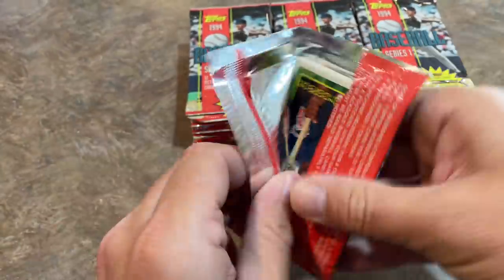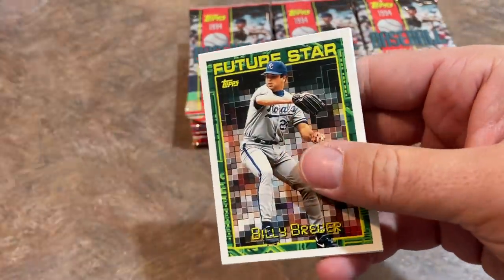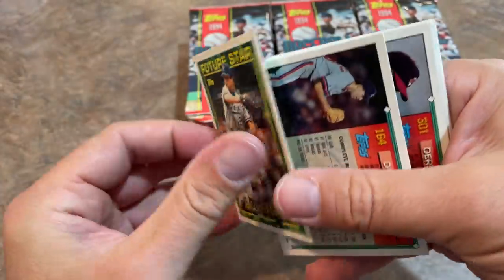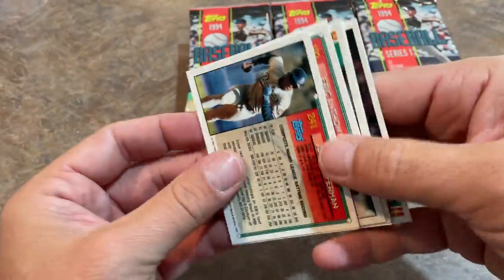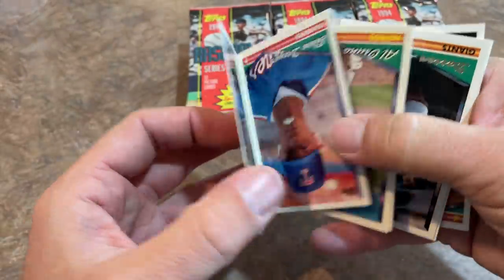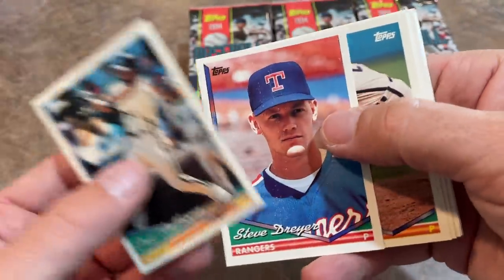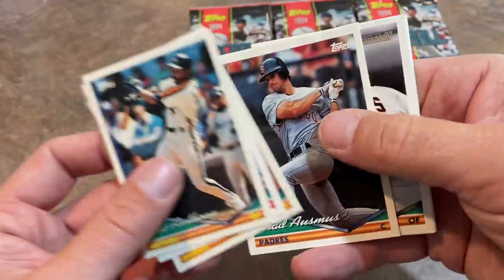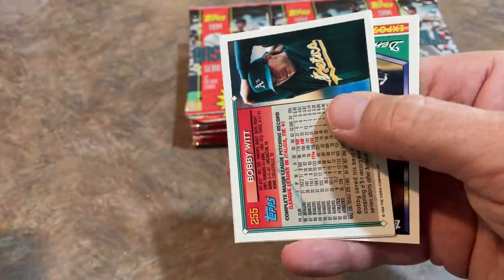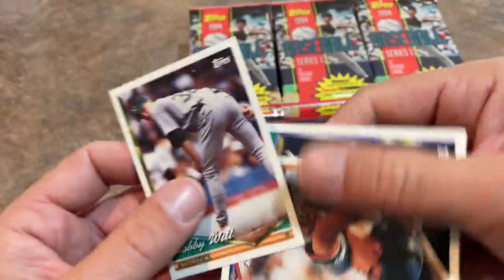Next pack — end of the first stack. Garrett Anderson had a great career. Now, the Billy Wagner card we're looking for is a draft pick card, so it'll have that clipboard background. That's the best rookie card in here. Eric Anthony — I used to like him as a kid just because he had the same name as me, even though he spells it differently. There's Darren Lewis and Bobby Witt. A lot of you guys will know that name — that's Bobby Witt Jr.'s dad.